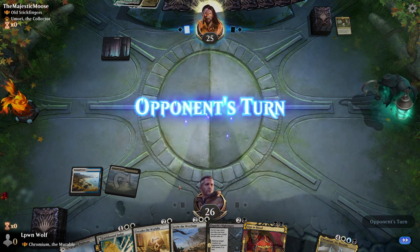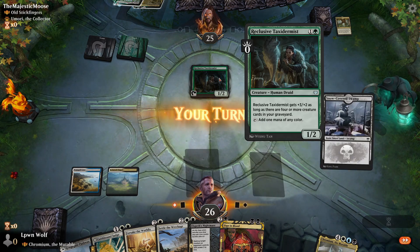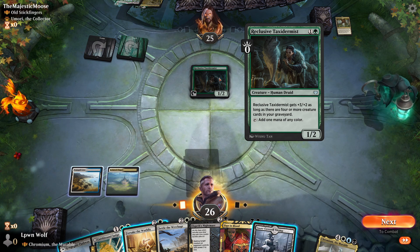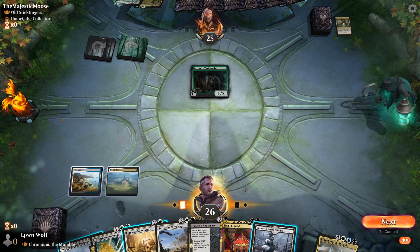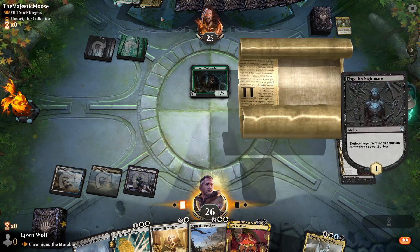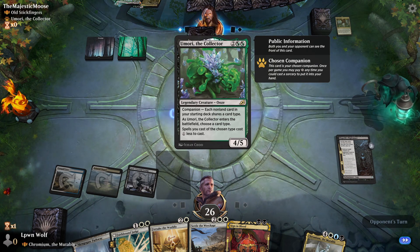Let's go for the Chapel so we have access to 3 mana on turn 3. Reclusive Taxidermist — a 2-mana ramp creature. Pretty cool, awesome art as well. Let's go for black here and then go for Elspeth's Nightmare — we'll take them off some ramp. Because the opponent has Umori the Collector, each mana card in the starting deck shares a card type, so it's a completely creature deck, which is very interesting — almost like a dredgy build.